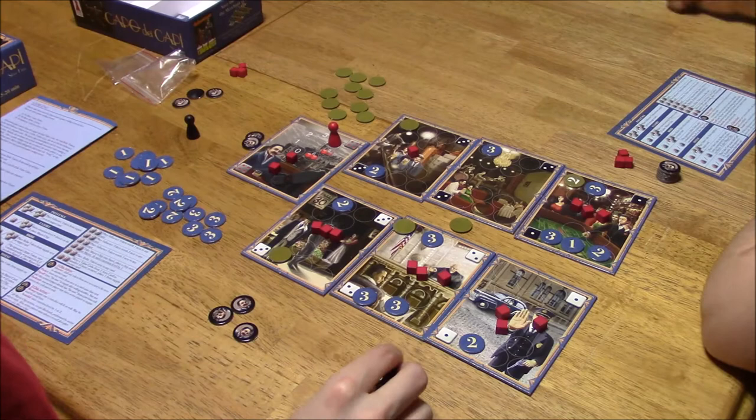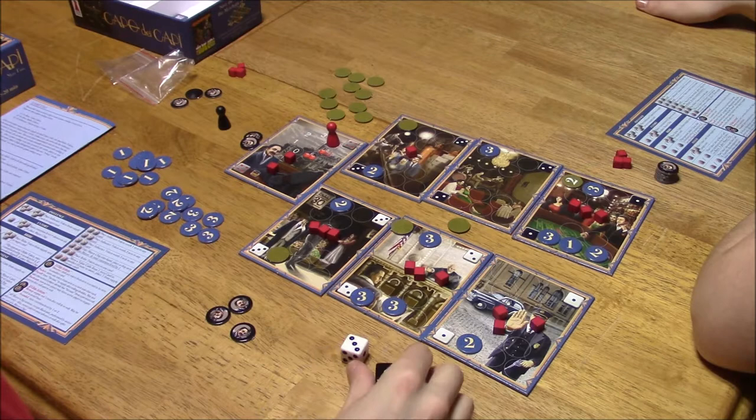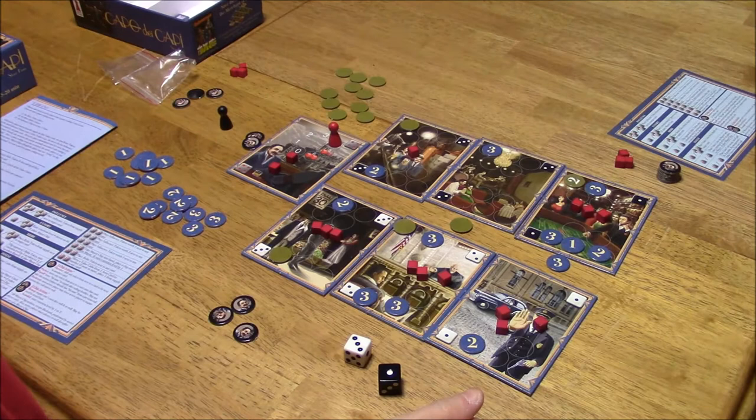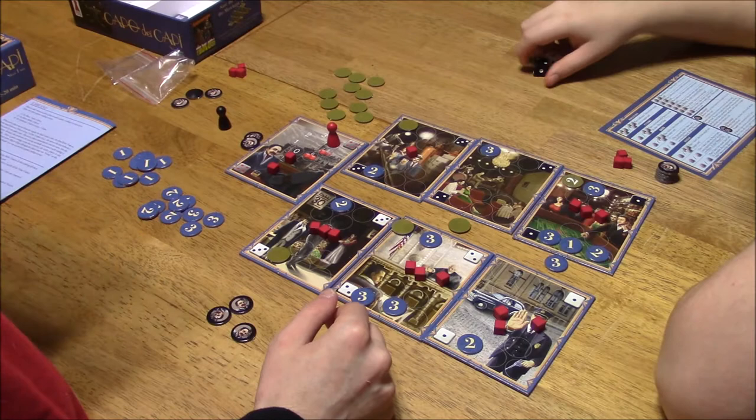Keep going. The hitman will come after you in your nightmares. One and three — I can either put a three on the black one, which is looking good, or a one on the white three, which also looks good. I think we'll do the three over here. I'm going to end my turn.